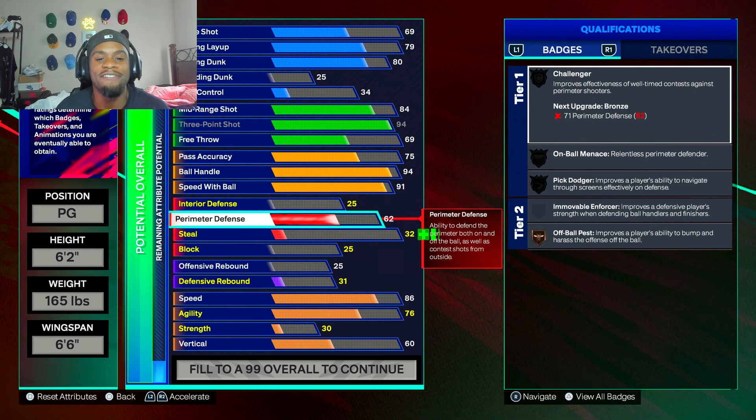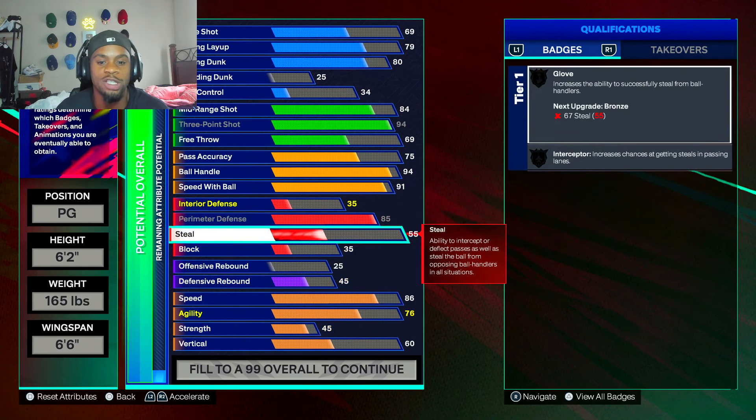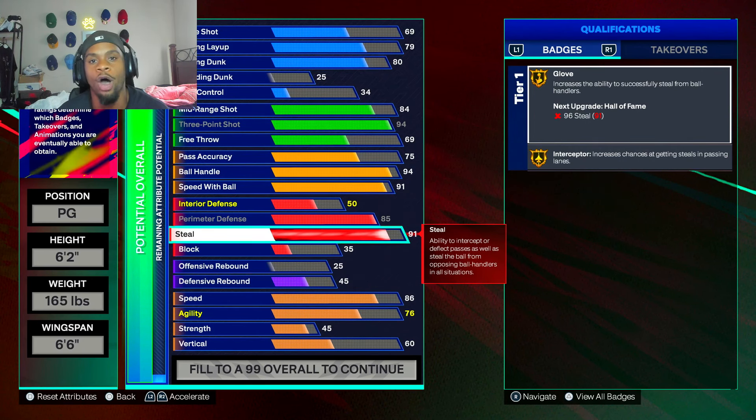Now after that, we're going to put that perimeter defense to an 85. Boom — we got on-ball minute silver, challenger on silver, pick dodger on silver, off-ball pass on gold. After that, put your steal up to a 91. I'm going to have a 91 steal on this build — we got glove gold, interceptor gold. One of my homeboys I've been playing with on my lockdown, he got a 6'2 build and he be ripping everybody out the corner who try to backdoor. He be putting his hands up stopping centers sometimes. With an 85 perimeter and 91 steal, you're going to be able to guard anybody.